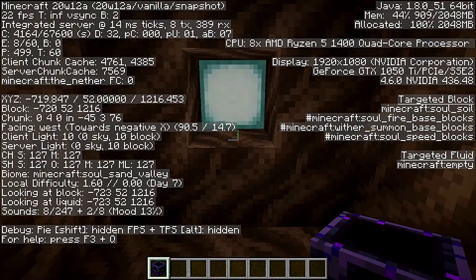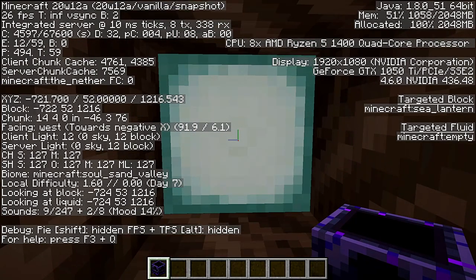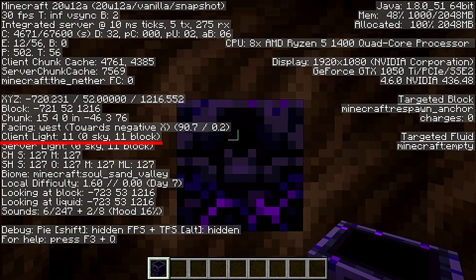Now we're in a dark room and we're going to walk up and check and see if this is a solid block or a transparent block. As we see, it does have some solid block properties. However, it is transparent because we still get a block light level of 12 when placing it in front of a lamp.